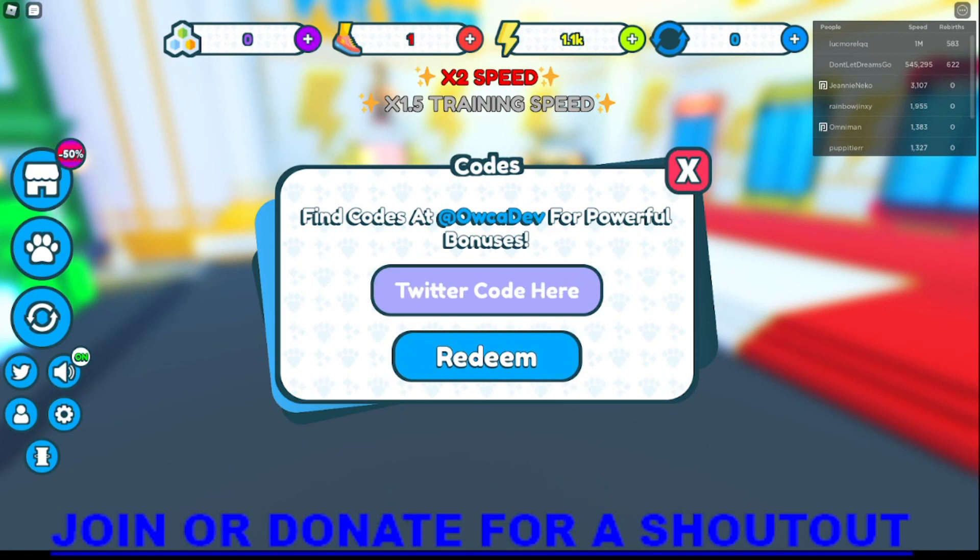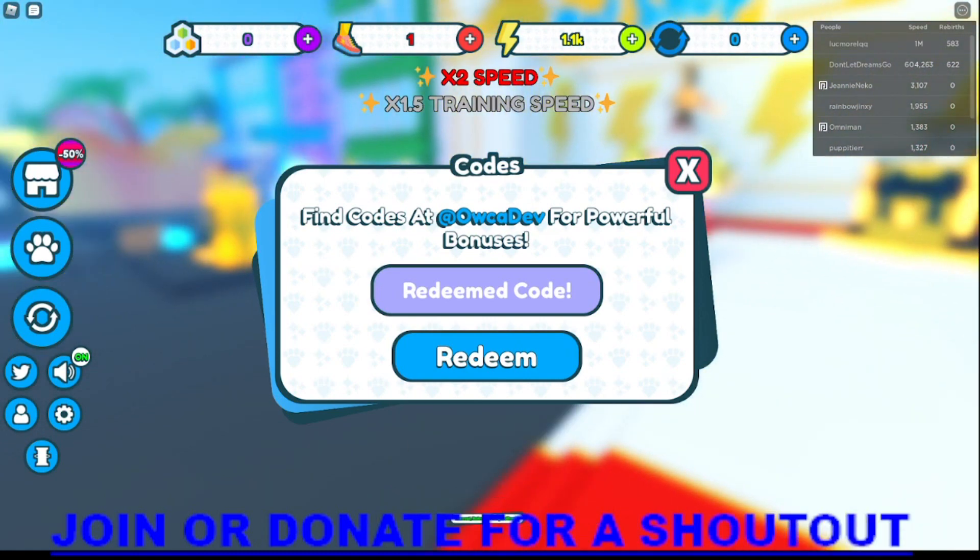The next code is 'lovemeru'. There's also 'use code fix' for five times all boosts in new servers — let's see if that works. Nope, code is invalid, so that one has been removed. Moving on, the code '10m' is for the 10 million update — yes, that works. Then 'thanks roblox', which gives three speed boosts.